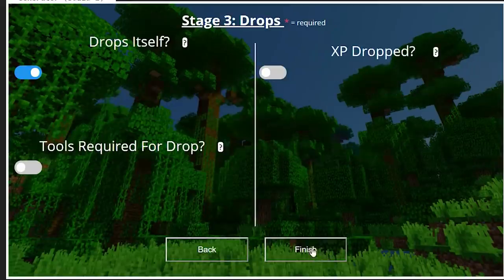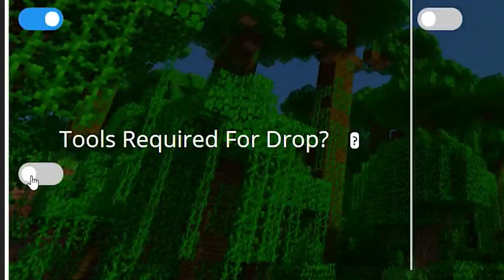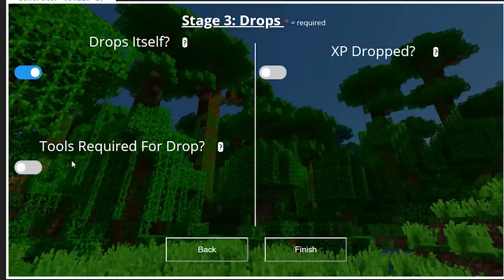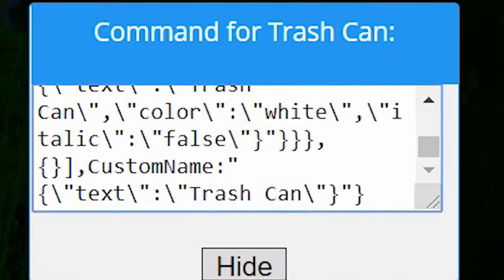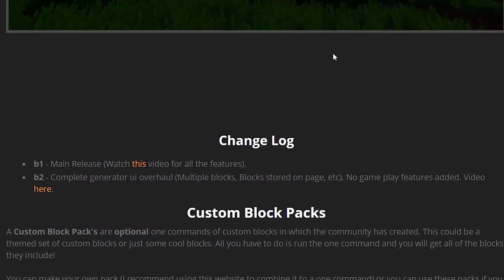We've chosen barrel, so we're good to go. Some final options here: do you want the block to drop itself? You can opt to make it drop itself or delete upon mining. Do you need a specific tool for this drop, and what level of tool? I don't want my trash can to require any tool. And finally, you can choose to give it experience when you drop it or not. Since it's a trash can, we don't really need that. So we're going to finish up our block — we now have our trash can. We've selected it and clicked this button to get the command for the specific trash can block, and we're going to go ahead and add this code in-game right now.